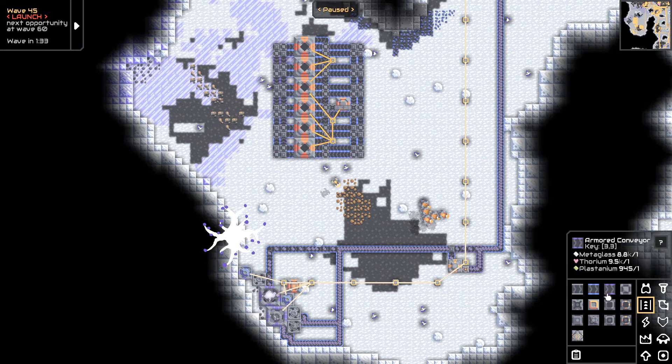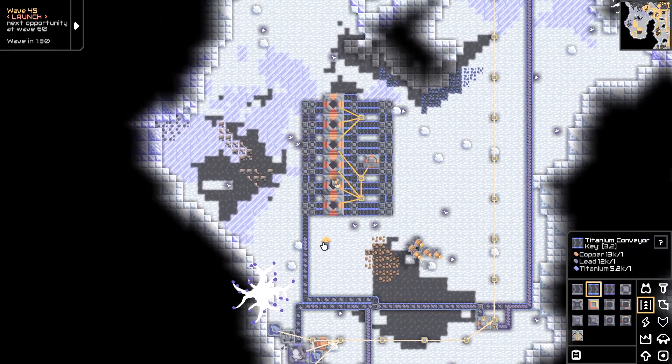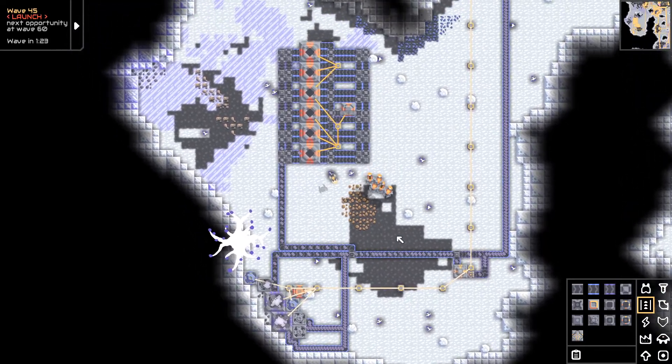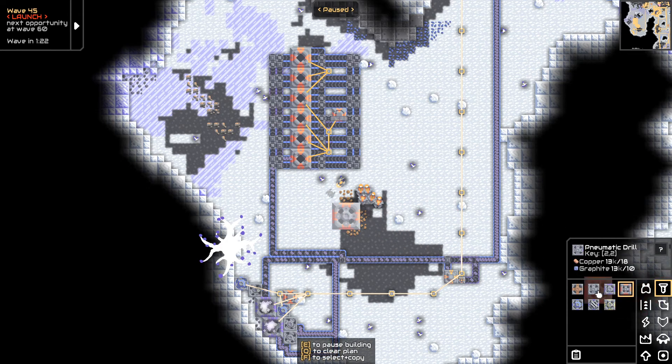Let's begin plugging things in — just the lead so far. Overflow goes right here. Lead will go in right there, that should put into a bunch of these. I might switch these out for air blasts — I almost definitely will. I might have to up my power though, and again almost definitely have to.